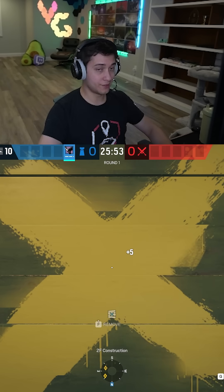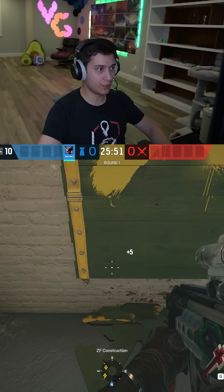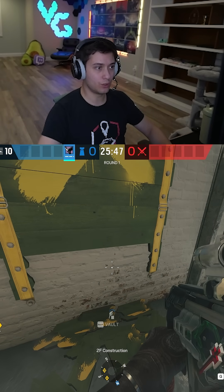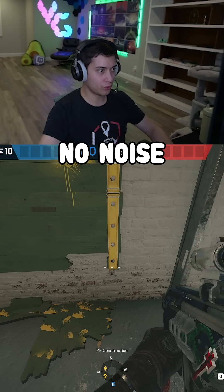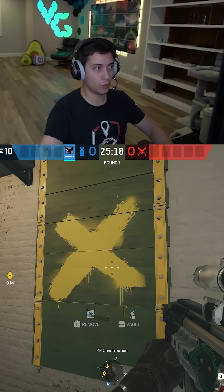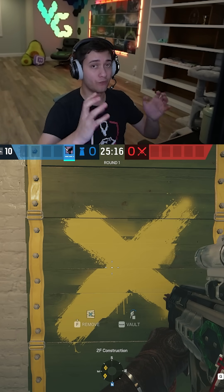And it makes no noise. Listen to the difference: if you punch twice normally, that makes so much noise with the wood. But if you do it the other way, it makes almost no noise. All you hear is just the punching of the wall, but you don't actually hear the punching of the barricade, which is very distinct.